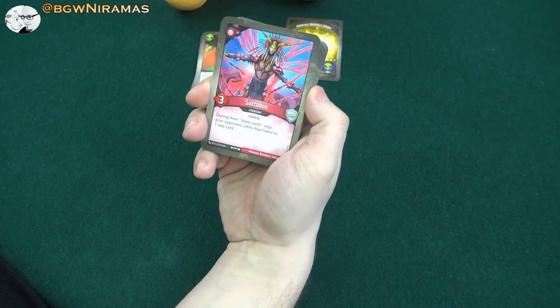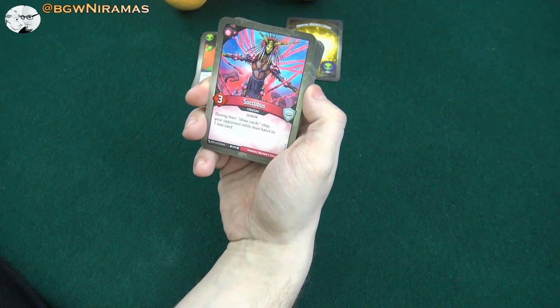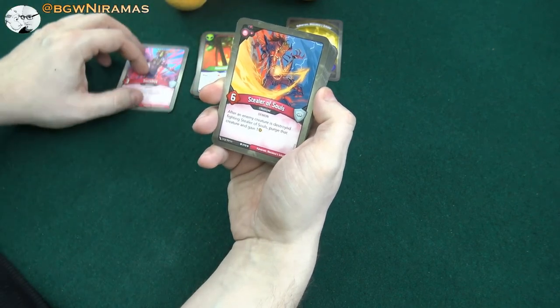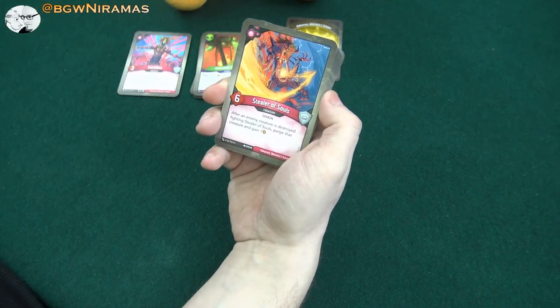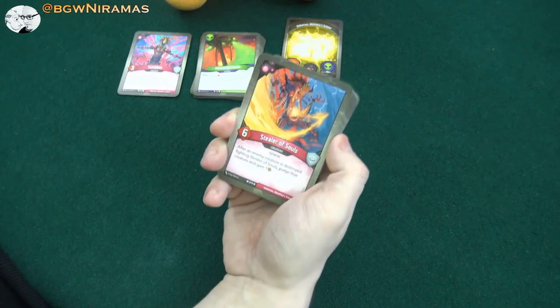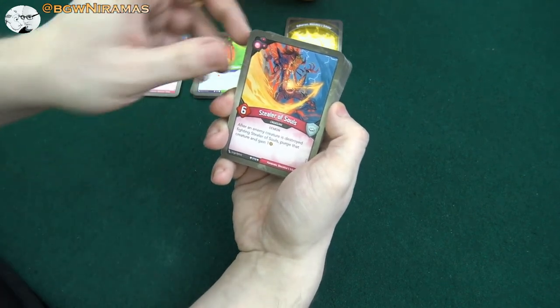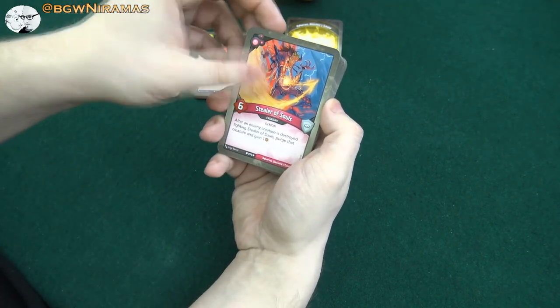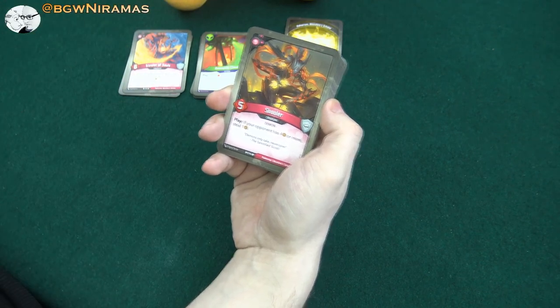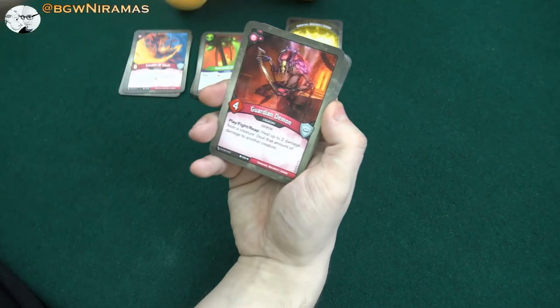Then we have Dis. Succubus, three power — during the draw card step, your opponent refills their hand to one less card. That's always good. Stealer of Souls — after an enemy creature is destroyed fighting Stealer of Souls, perch that creature and gain an amber. Six power. This is a good creature if you get to fight a bit with it, especially against smaller ones. I just love perching, it's so fun. Shuler, five power — play if your opponent has four amber or more: steal one. Always good.